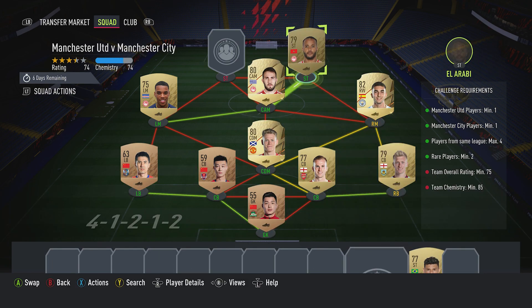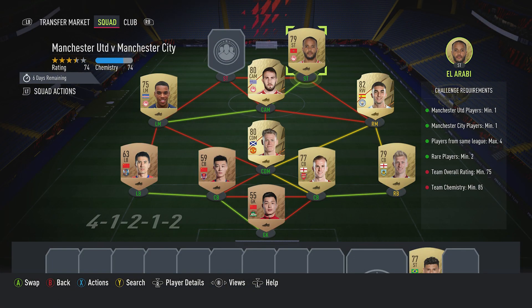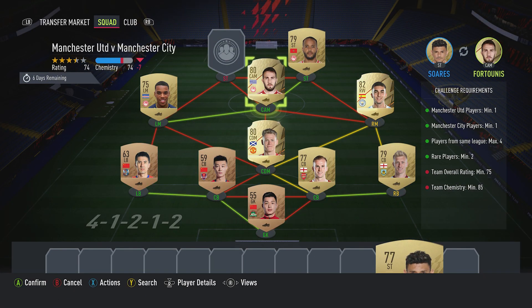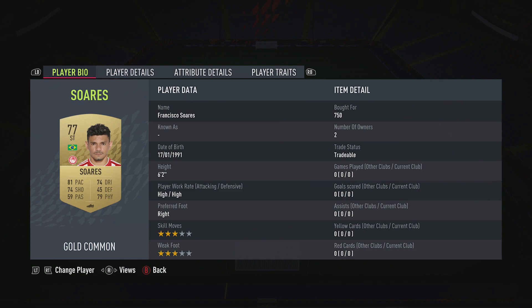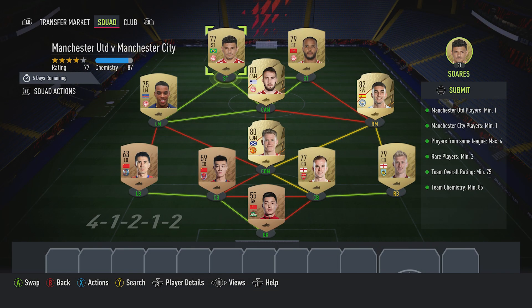Striker on the right is Yusuf Al Arabi, bought for 700, plays for Olympiakos in the Greek First League and is Moroccan. The final player, striker on the left, is Francisco Suarez, bought for 750, plays for Olympiakos in the Greek First League and is Brazilian. We're sitting at 87 on team chemistry with one shield lit up, which means you should be on 86.